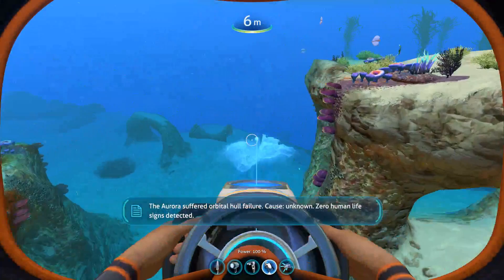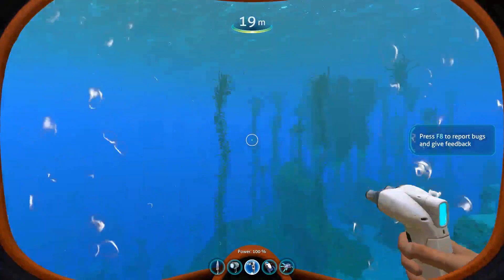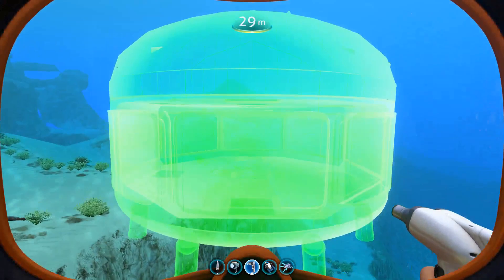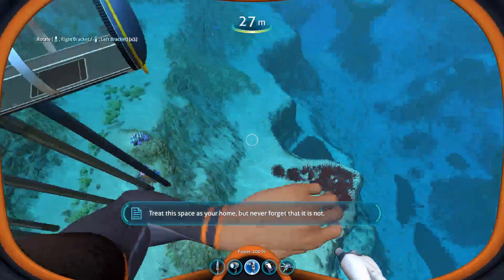We're here in a new game, and the first thing I want to do is make sure I have a base — I need a moonpool to modify these vehicles. I want to do it somewhere relatively deeper so we can mess around with the Cyclops later. So let's make a multi-purpose room, some glass tunnels, and then the moonpool here.